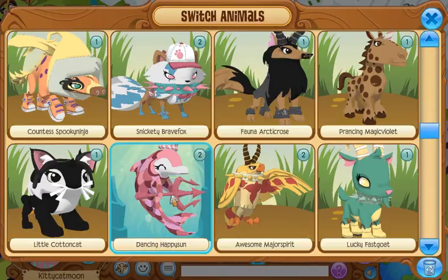This is my dolphin, Dancing Happy Sun — she's a pink dolphin, yay! And this is my falcon, Awesome Major Spirit — a new one. This one's based off of this spike collar because I was very happy to get it.